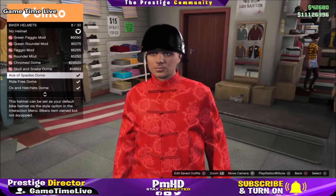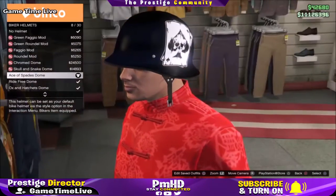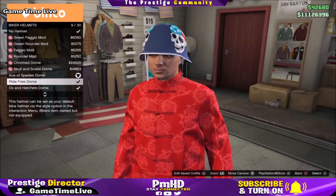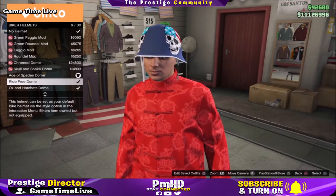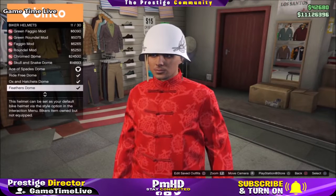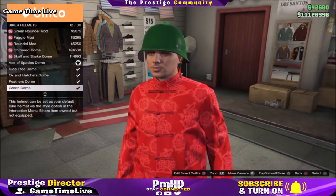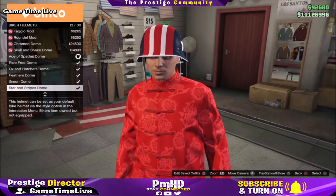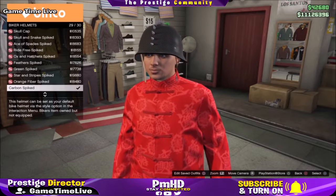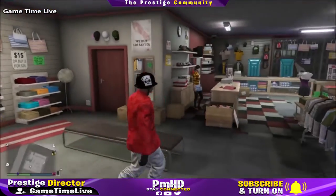I'm quickly going to show you the helmet components right now. First we have the Ace of Spades dome helmet — this gives you the white bulletproof helmet. Next we have the Riot Free dome — this will be the tan bulletproof helmet. Then we have the Ox and Hatchet dome — this will be the gray bulletproof helmet. Next up we have the Feathers dome — this will be the blue bulletproof helmet. Then we have the Green dome which will be the red bulletproof helmet. Then we have the Stars and Stripes dome — this will be the pink one. Then we have the Orange Fiber which will be the purple one. Then we scroll down to the Carbon Spikes — it will be the green one. And then we have the Black dome and that one will be the orange helmet. Those are all the helmet components and they will also be in the description.